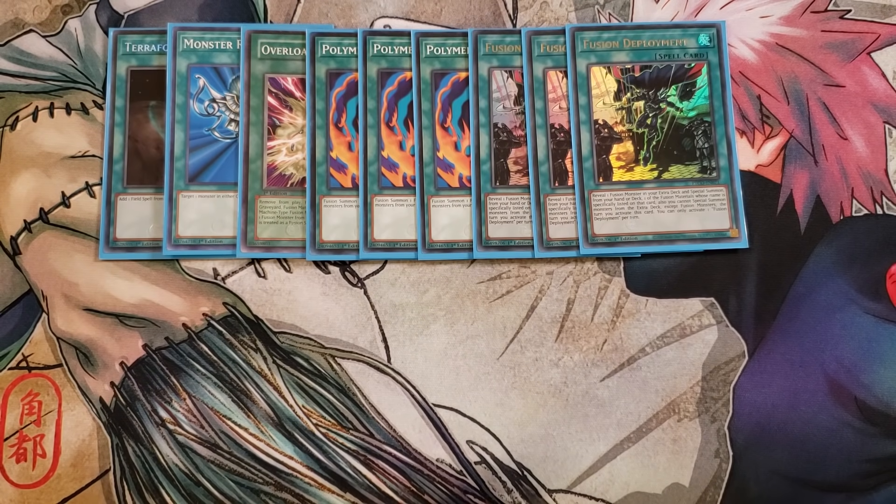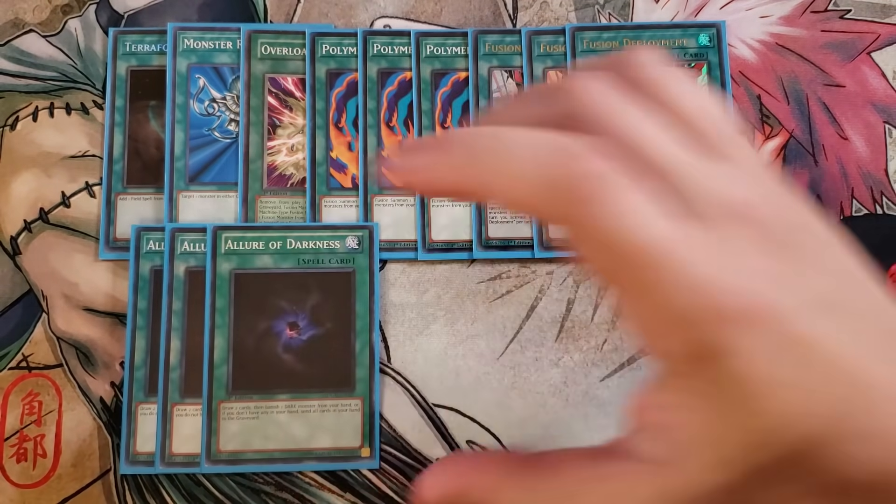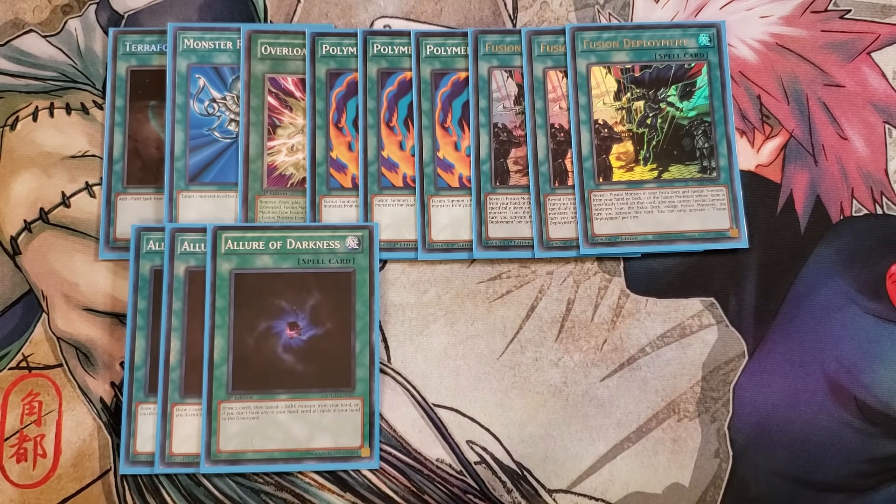We then play three copies of Allure of Darkness because the majority of the deck is Dark monsters. This card is very powerful for drawing into the deck, since you can sometimes draw into two Blowbacks, two Barrel Dragons, and a Desperado with no way to get going. Allure of Darkness fixes that by letting you draw into a Polymerization, Fusion Deployment, King of the Swamp, or Keeper of Dragon Magic to get your plays rolling.